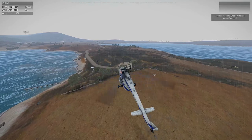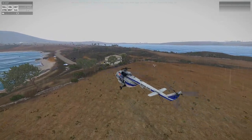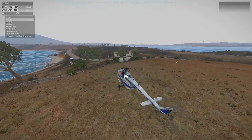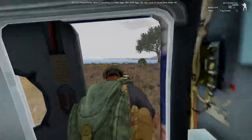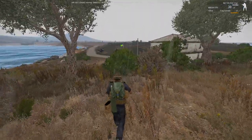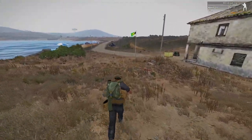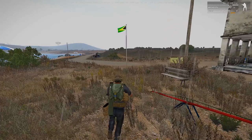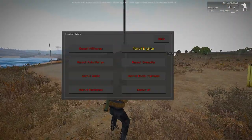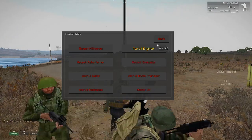One thing I want to test — apparently I can pick up the APCs if I use double cargo ropes and fly directly upwards. So I'm going to try getting one of them out, put it next to the helicopter, double up my cargo ropes and see if I can just lift it. I'll recruit an airtec guy and an engineer.